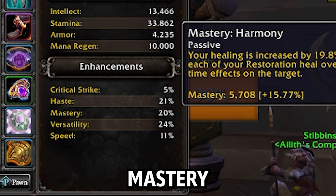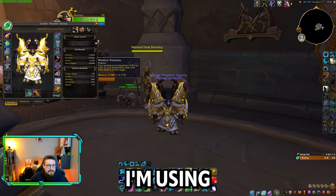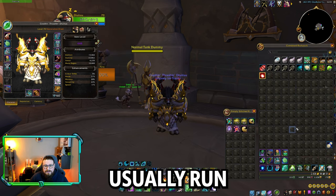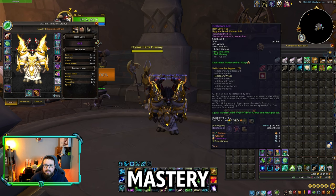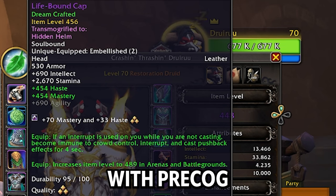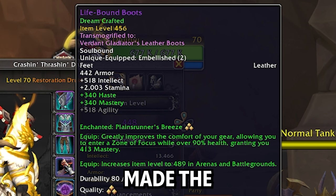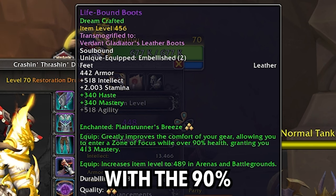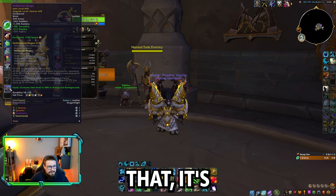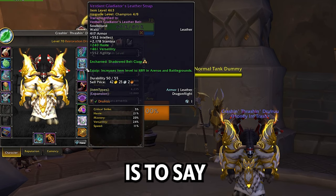You want to get as much mastery and haste as possible — mainly mastery. Right now I am using a haste belt, but I do usually run with the mastery waist. For crafted pieces, I went with the head with Precognition on it. I also made the leather feet with the 90% proc — if I'm over 90% health I will get mastery. That's pretty much all there is to say about the gear.